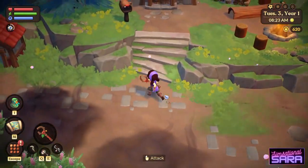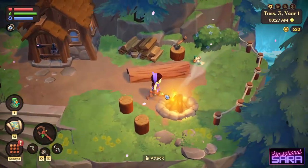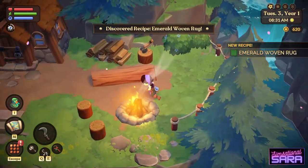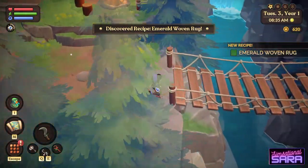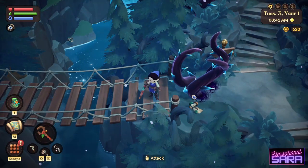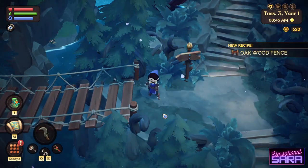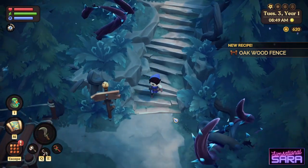A huge part of what sets Fae Farm apart from many other farming sims is how story-based it is. You actually play through the main story in chapters, and I got to play the first four. I've heard a few people say that the chapters are pretty short — it's true that the first two are short tutorial levels, but chapters three and four cover much more in-depth gameplay and will take longer to get through. Another thing to note is that we don't know how many chapters are in the game.